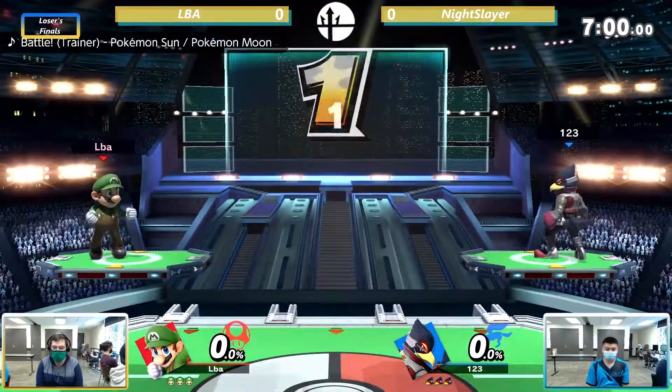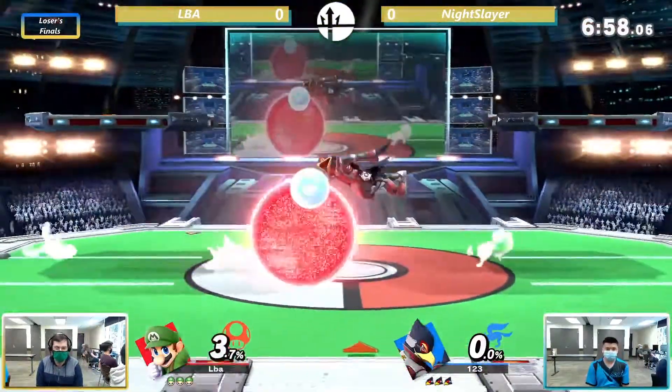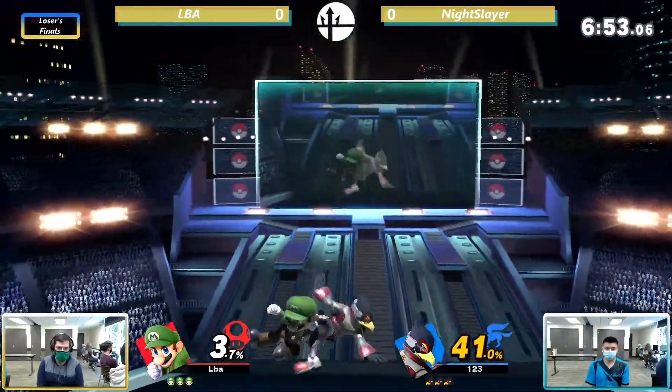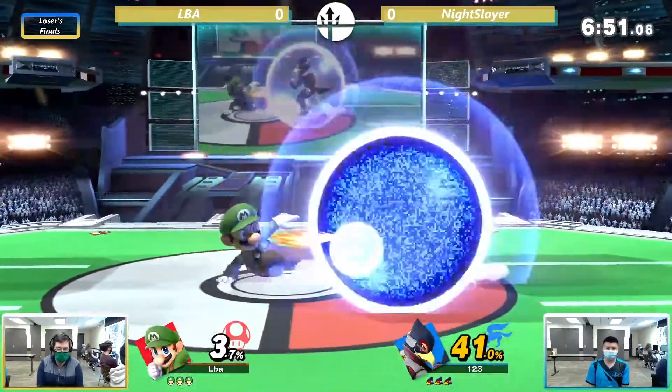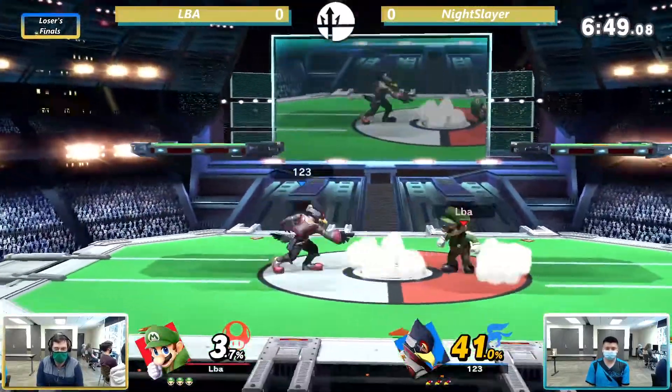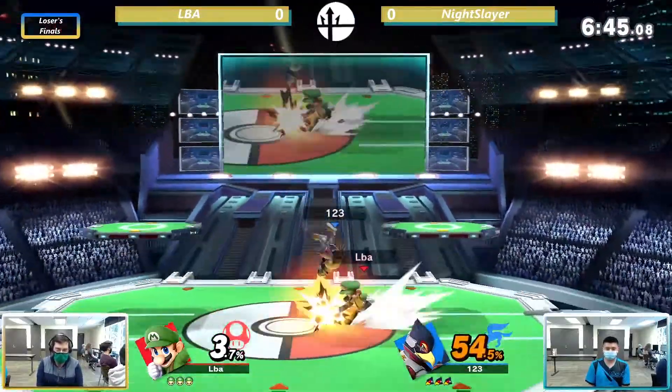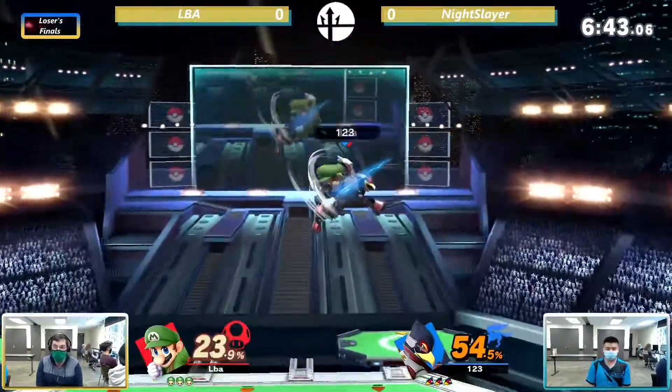We're seeing a Falco. I've never seen this Falco. Has Night Slayer played the same character in any set? It seems like every set is a different character for Night Slayer — this time going with Falco against LBA's Mario. This should be interesting. Falco, not something we see too often.